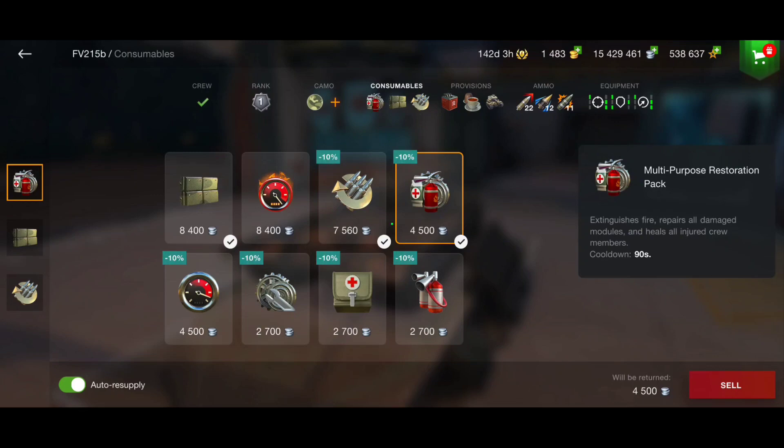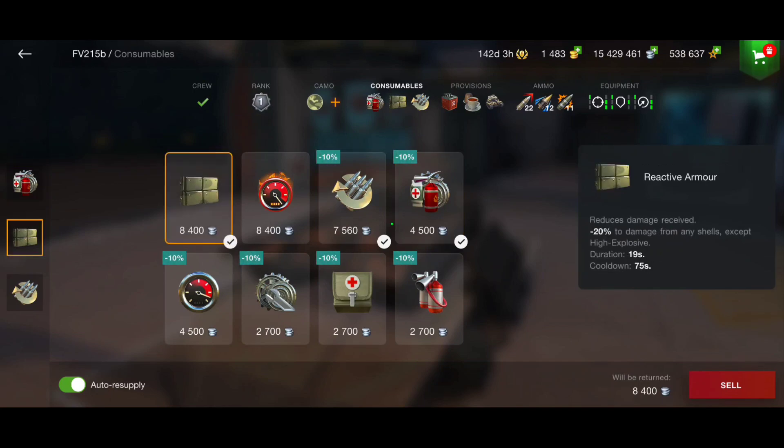For consumables, I'm using the multi-purpose restoration pack. You really need to play hull-down and not risk a lot, because if we get penetrated from the hull, the crew will easily get injured. Try to play hull-down, show only your turret, and with that you'll block damage and your crew won't get injured. One restoration pack is enough. I'm also going for reactive armor.